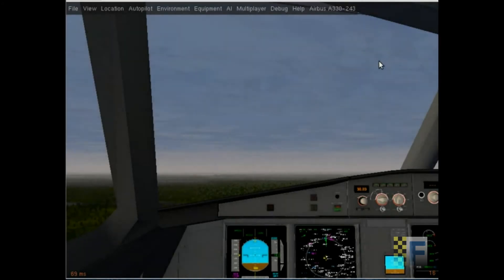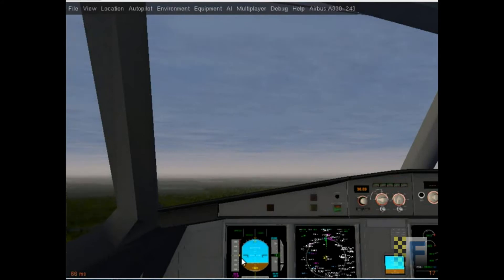Okay, now that we're in the air and climbing, you can take up your flaps one by one when your speed reaches the red marker on the speed tape.